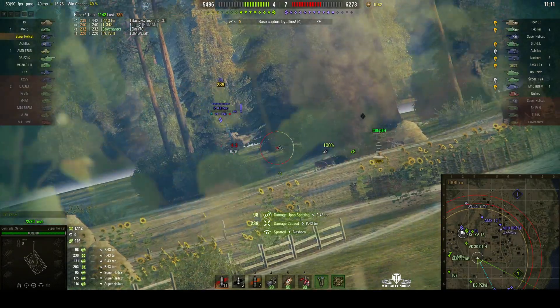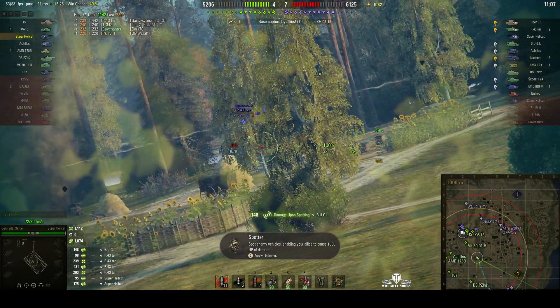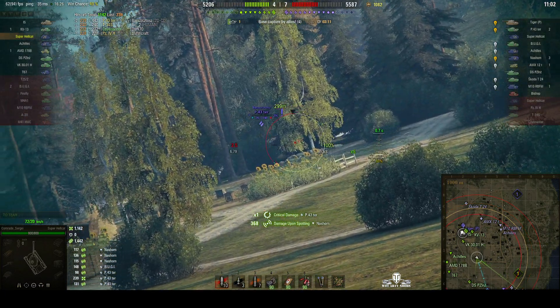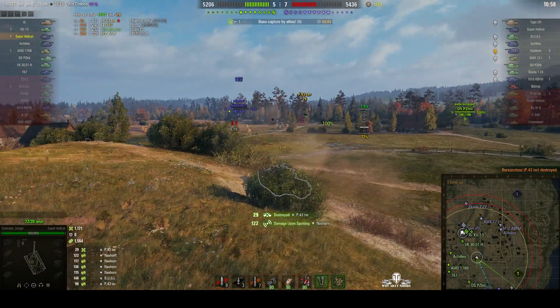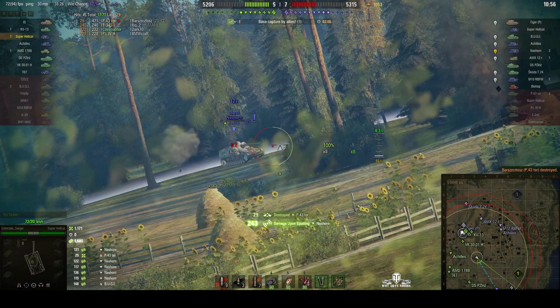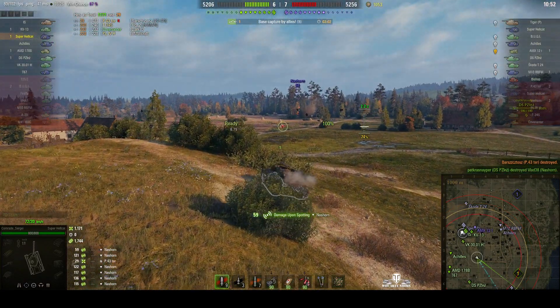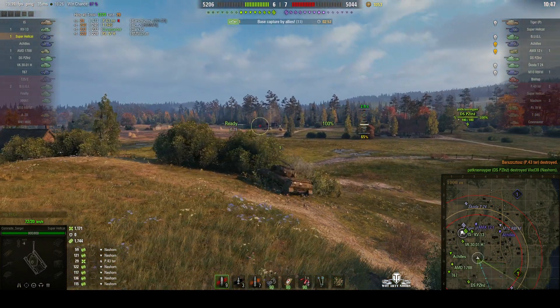Lovely shot again — a leading shot, 239 low roll. Can he get the kill shot? Just tracks him. He's sitting behind the wreck now — not going to help him though. There you go, nice shot. A Nashorn appears — one shot, kill, and he's dead. The Budgie is still there somewhere, hiding in the bushes, in amongst the tree line.